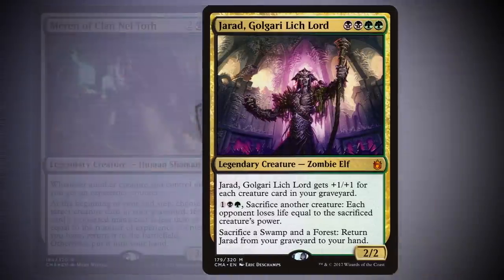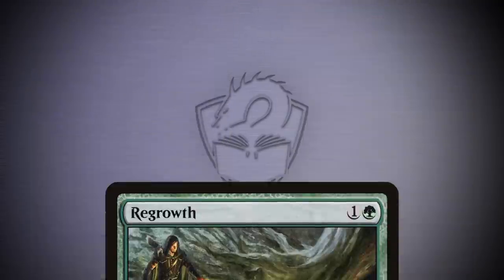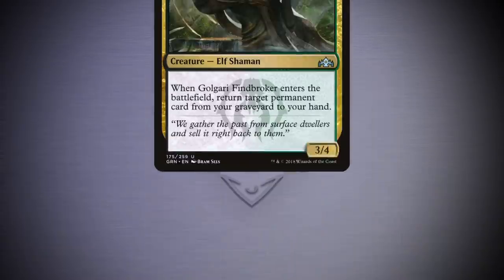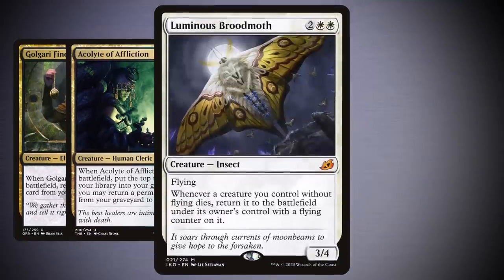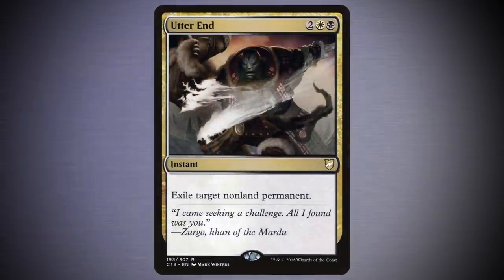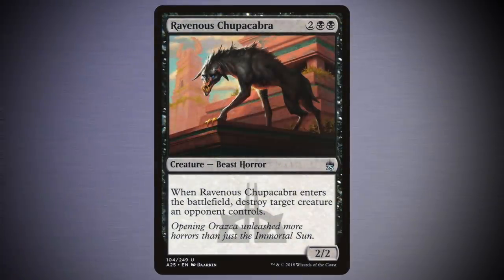Or the other half of the combo, Bone Horde. If you're concerned with getting things back from your graveyard and are wary that Regrowth and Eternal Witness aren't four mana, then fear not. Golgari Findbroker and Acolyte of Affliction are both available at four, and Luminous Broodmoth is a great way to ensure your creatures come back for free the first time they fall. For removal, there's plenty at this mana cost, but Curtains' Call is one of the most versatile. But sometimes grabbing Ravenous Chupacabra is the best way to get some recurrable removal into play.